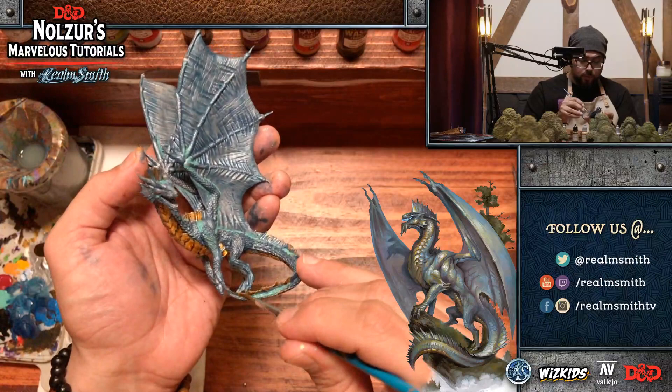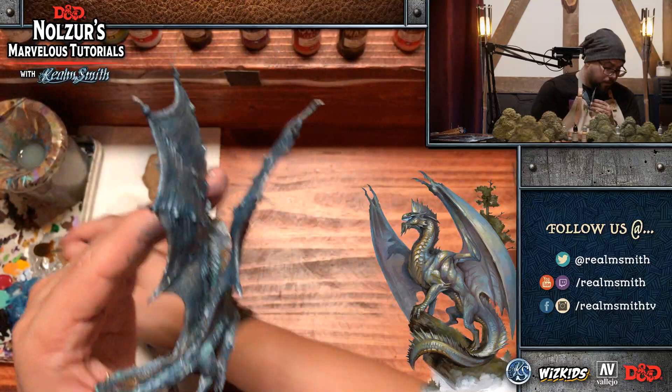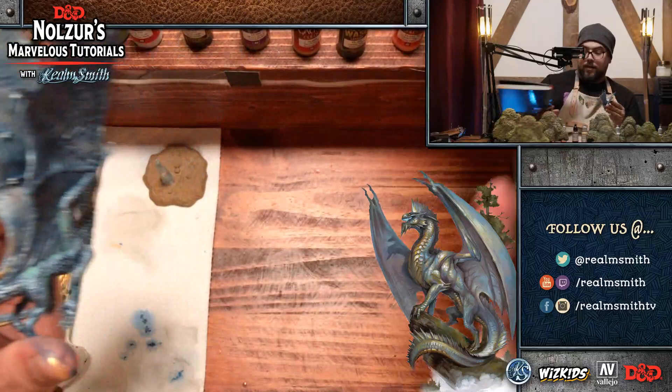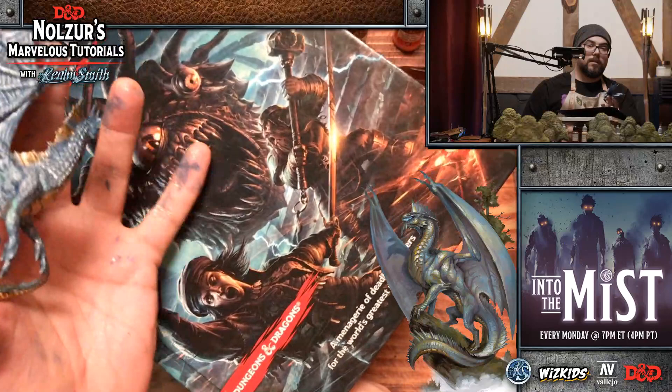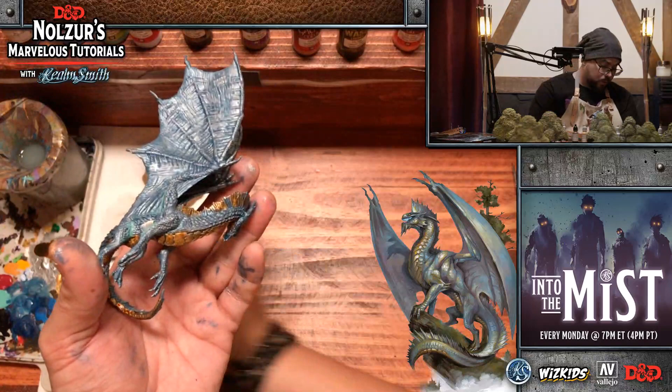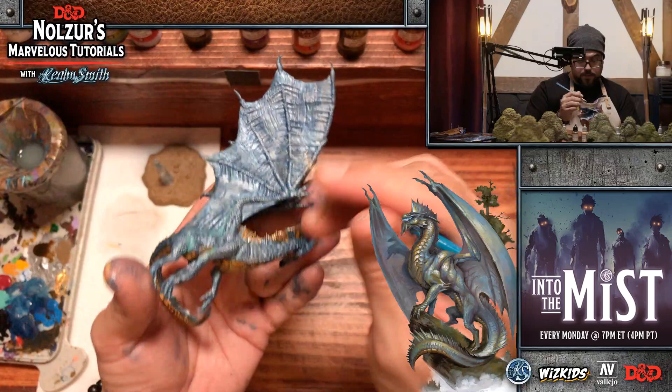Question: will you do any magical swords or OSL on the minis? Yes — if you go to our Beholder tutorial on the Realmsmith YouTube, we have a four-part tutorial where I wanted it to look just like the Monster Manual cover — with a lightning effect hitting it from behind and a torch fire effect from the front. You can get some OSL tips from those tutorials if you're looking for object source lighting ideas.